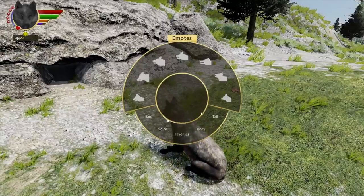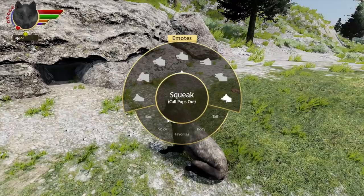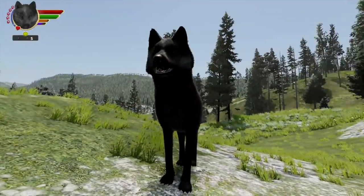Really cool! So we've got this in the game now — this is a new emote. Fortunately, we had one empty slot on the voice panel in the emotes, and so that's now the squeak to call pups to come out of the den.